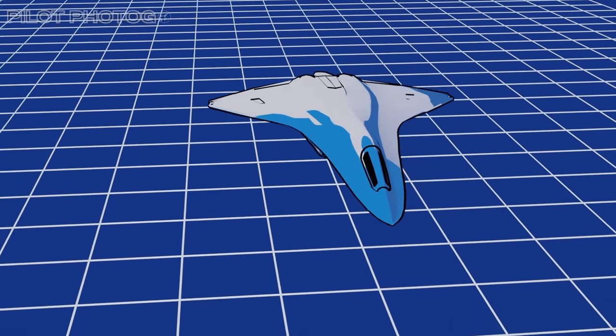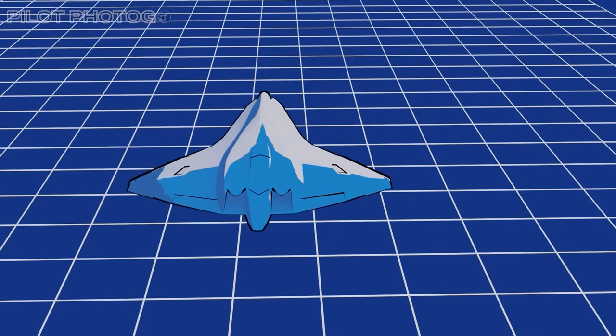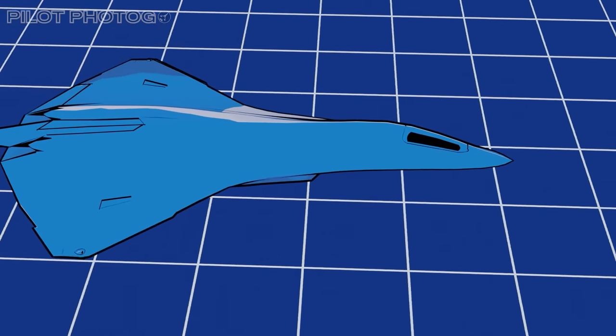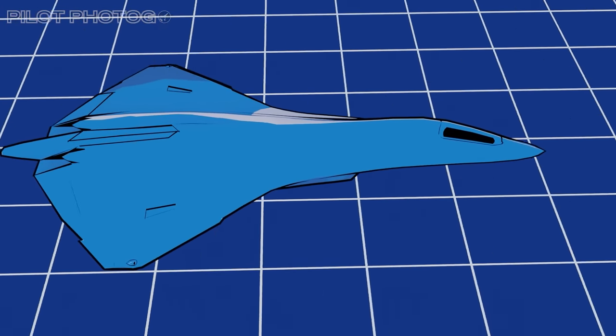While the Raptor was stealthy or low-observable, the NGAD aims to be virtually invisible. It's speculated to integrate next-generation stealth technologies — advanced composite materials, innovative radar-absorbent coatings, and a design that minimizes all forms of detection, even infrared and visual. The NGAD is also expected to feature a sensor suite that surpasses the Raptor, setting a new standard for airborne surveillance and targeting. Imagine a fighter that can see farther, react quicker, and adapt in real-time — it sort of becomes a flying data center. Future armaments under development include not just advanced missiles, but possibly directed energy weapons, aka lasers, and even autonomous drones known as loyal wingmen, which will extend the fighter's reach and capabilities.